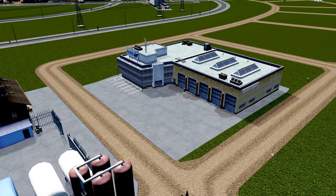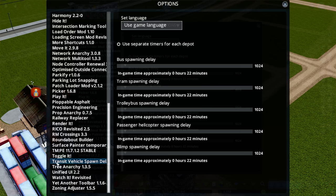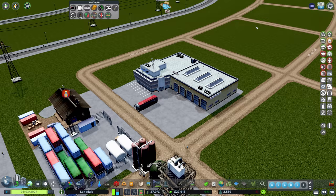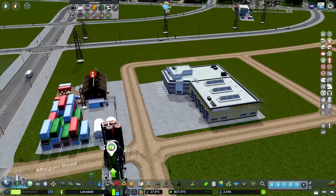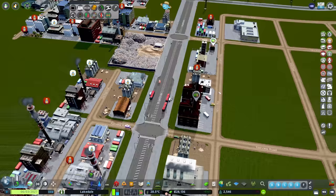Have you noticed something different about the buses coming out of our depot? They're not all getting backed up against each other. That's because I'm using the Transit Vehicle Spawn Delay mod - I've left it at the standard settings but it means the buses don't all come out at the same time and cause lots of issues. People are happy about the buses - they're upgrading. We might find that houses start upgrading as well. Good news.